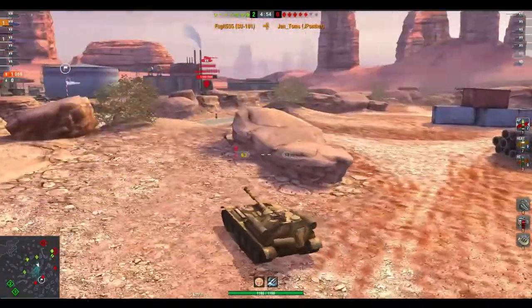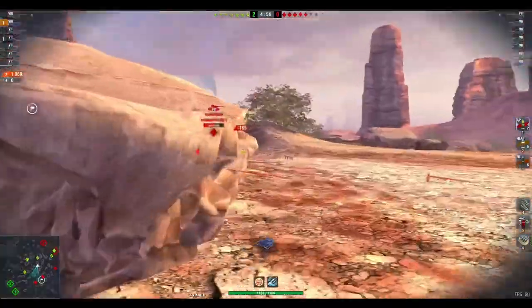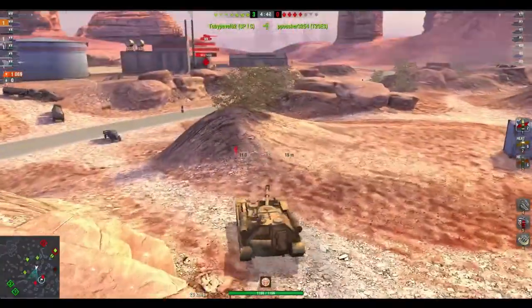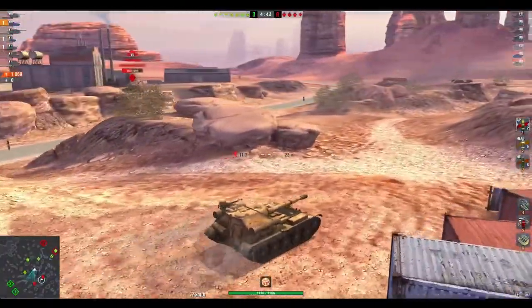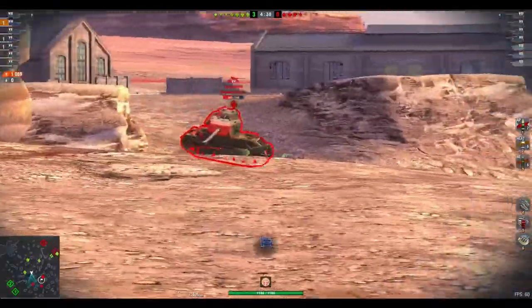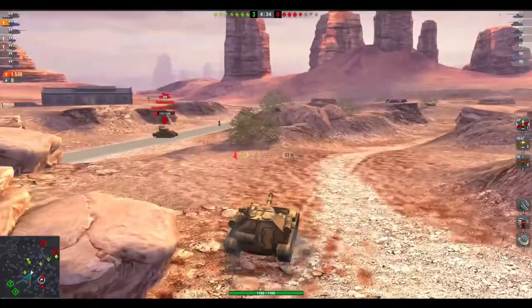So I'm spotted — well, I was spotted. I don't know if I'm still spotted. I want to get rid of the Tankenstein if I can. I'm not worried about the Emil, I'm not worried about the KV. So I'm gonna hug around this ridge line, staying unspotted. There comes the Tankenstein — wait for the reticle. Boom. Stick a nice roll into him — he's now a one shot.